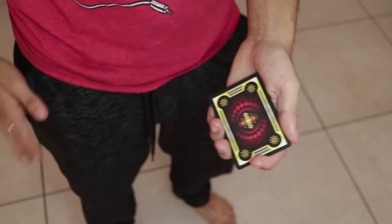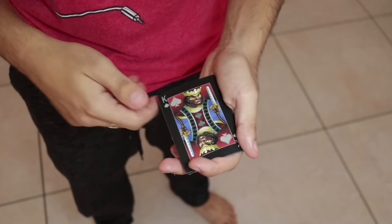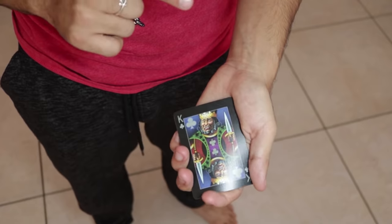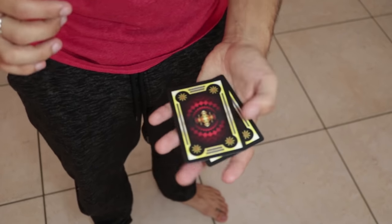Let's say you have some cards in your pocket that you want to ring into the game with your homies. The cards in your pocket are the black kings - the king of spades and the king of clubs - those go in the pocket. But here's the problem: we don't want them in our pocket, we want them in our hand instead of the red kings.